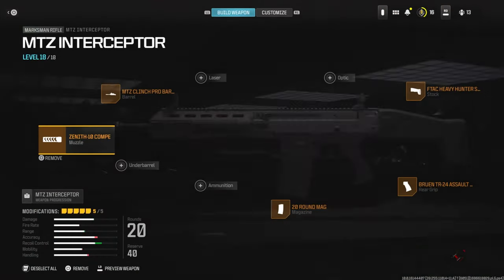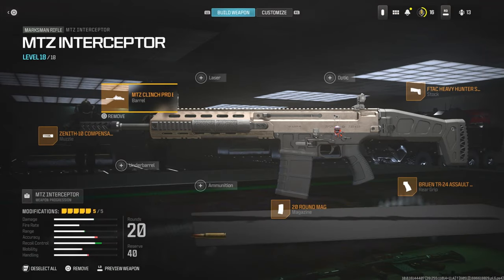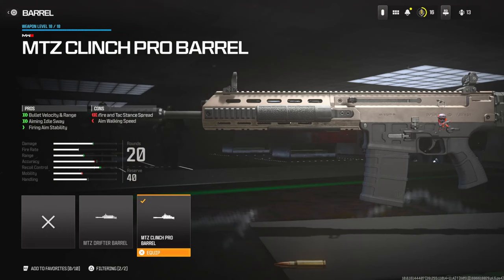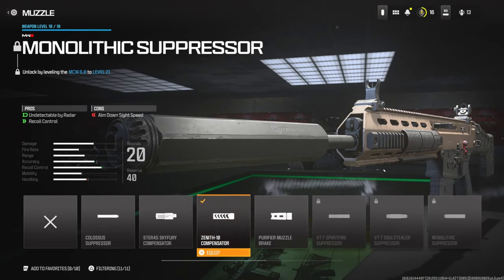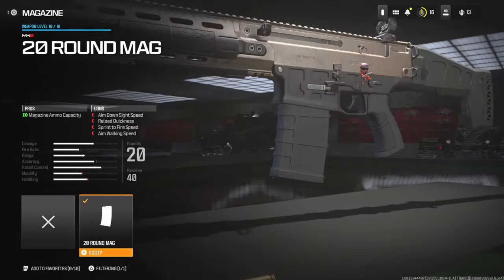I'm going to quickly go over the attachments on the MTZ. I'm using the MTZ Clinch Pro barrel, which adds bullet velocity, range, aiming auto-sway, and firing aim stability — it does take away some hip fire and tac stance spread but that doesn't really matter too much. On the muzzle I'm using the Monolithic Suppressor, which is undetectable by radar — really good because they brought back red dots, so when you shoot an unsuppressed gun you pop up on the minimap. It also adds a lot of recoil control, which this gun definitely needs.